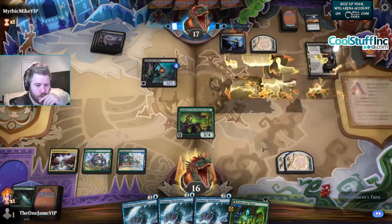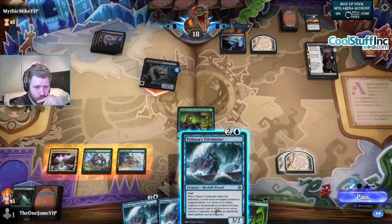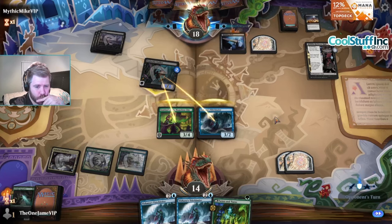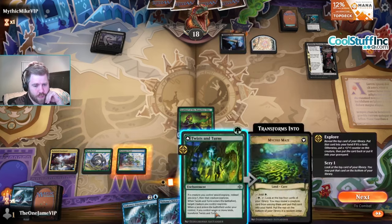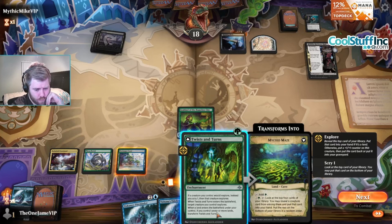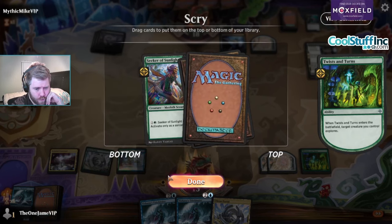Beckoner Rage - sure. Oh wait, does this work for enchantments? No, artifact creatures and planeswalkers. Unfortunate. I'm just gonna double block this thing because I'm tired of it, quite frankly. I want to cast Twist and Turns, but also I think Tidebinder's really good here. Twist and Turns might just be the play.